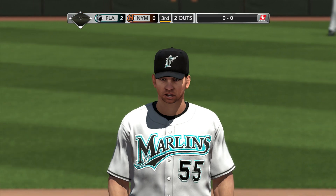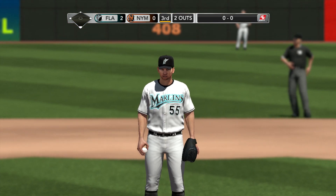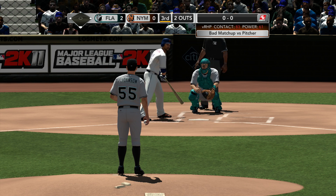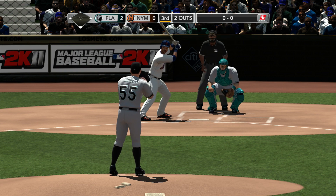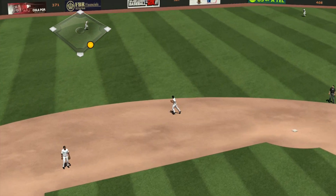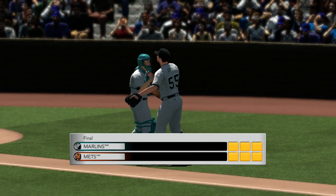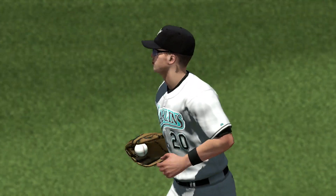And it'll be Pagan standing in to hit. Batting .250 lifetime, three for 12 against Johnson. Two outs, bases empty. Here's the pitch, and a fly ball — the last out, this one to Morrison. That's going to be a wrap. Final out of the ball game. Fans going home unhappy on this one. Their offense just did not get it done as the opposing pitching just shut them down.